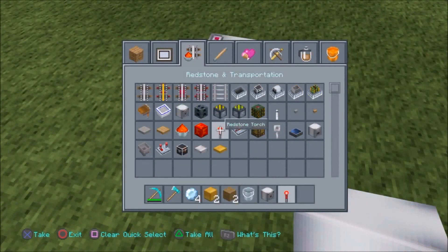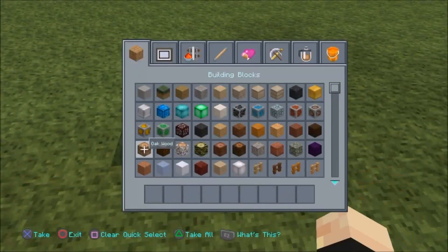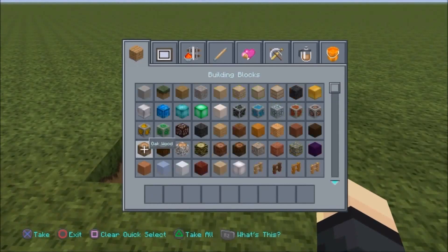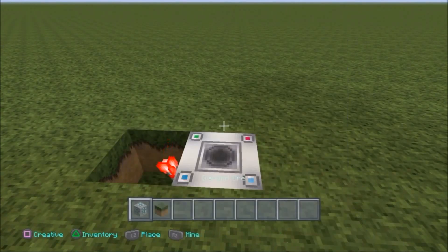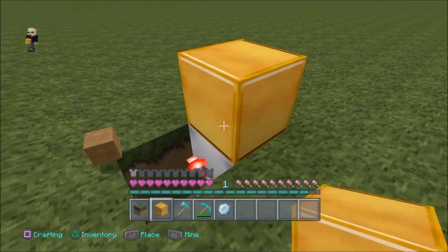If you put down the dispenser like this, all you need to do is put a redstone torch on the side. First you need to put your block of choice on top of the dispenser after you fill it up with lava. I'm gonna put the diamond right on top here. I figured this out this morning — I was trying to do something else and I noticed this was updating the block.